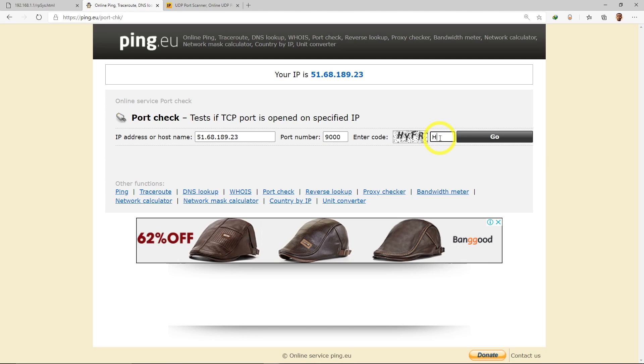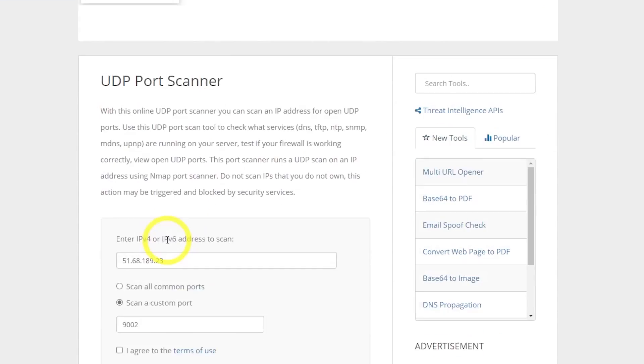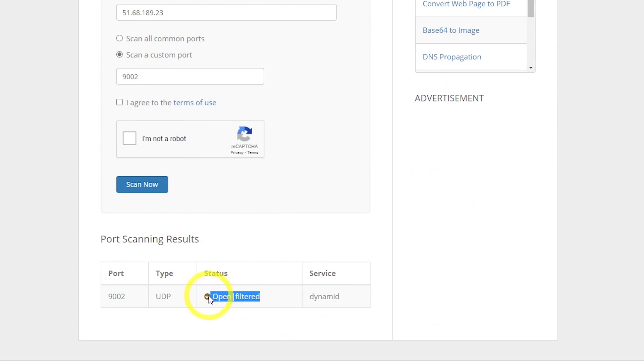If your ISP confirms everything is fine, you need to port forward on your router. Enter your IP address and check the ports. You can see that TCP is closed because this connection is UDP, but checking a UDP port shows it is open, so there's no problem for playing.